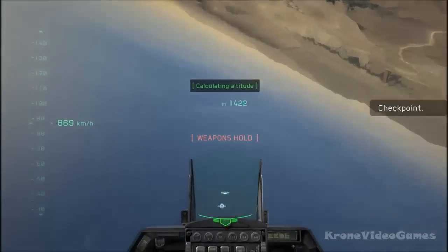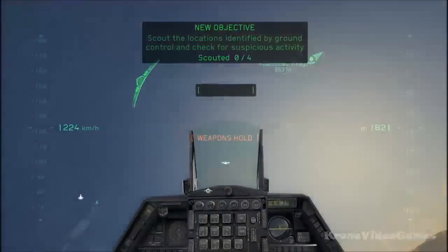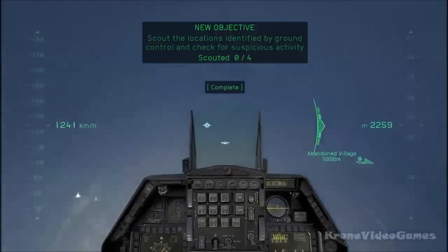Gunslinger 2-6, shortstop. Proceed northeast from your current position to an abandoned village marked on your attack map. Investigate possible insurgent activity in the area.